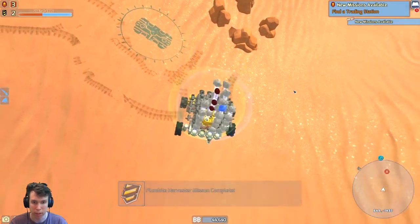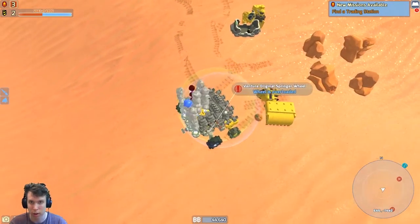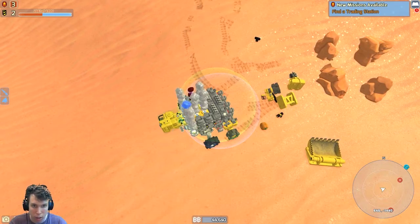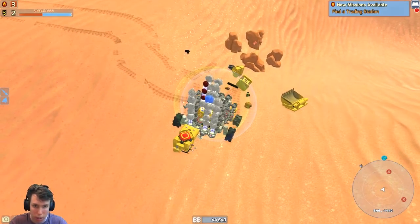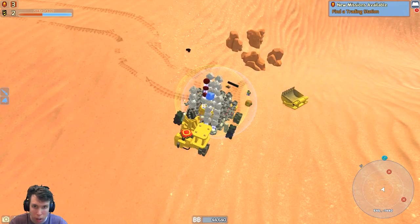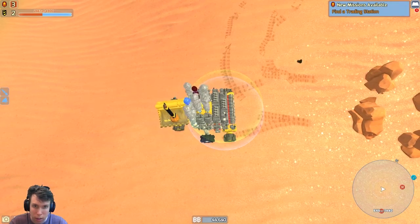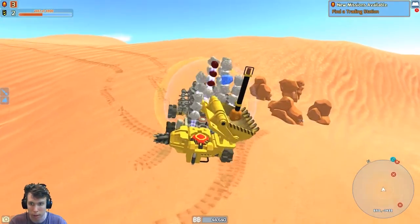We just finished it — Platinum Harvester machine complete. Let's see what drops down. Just more stuff — wow, quite a lot of stuff. There's a refinery, more refinery. I'm going to attach that on there, attach the wheel on the side, attach that on top, attach that up there. Even though that is glitchy, it will work. I will head back to base.